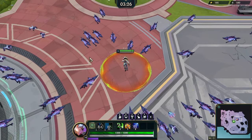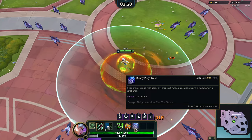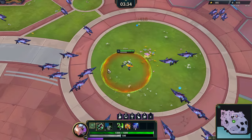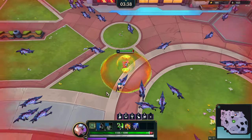So we got health regen, damage, move speed, pick up radius, and crit chance. Bunny hop can crit, and so can bunny mega blast. I do have extra crit chance — worth it, worth it, worth it.